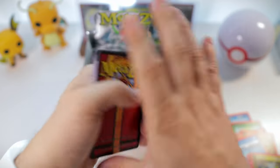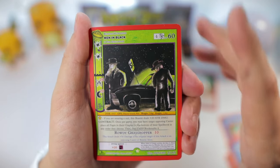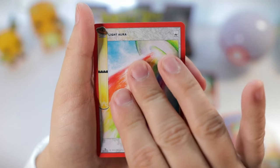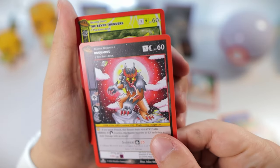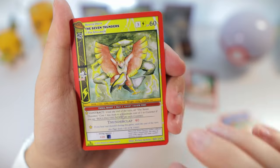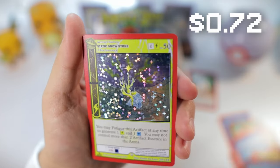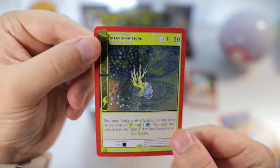Yep, four-card trick is confirmed. Oh, we actually got a Men in Black card — very interesting. I'm surprised that that's not a trademark issue, but I guess the Men in Black movies must be based off a real thing. Roo Garoo. The Seven Thunders — that one's pretty cool. Blue Jet Strike, Giant Squid, the Monster of Partridge Creek, and... ooh, nice — we did get a full holo! Static Snow Stone. Love the holo on that.